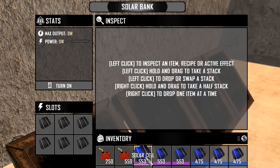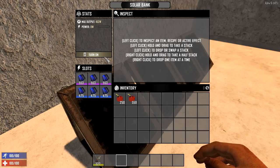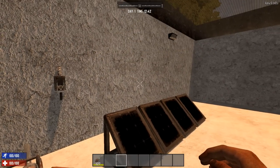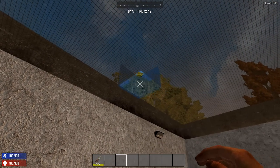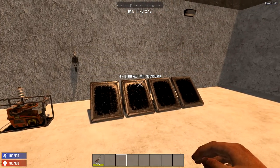The solar bank operates similarly to the generator bank and requires solar cells to function. Solar cells, like the bank itself, can't be crafted — they can only be looted or bought from the trader. It does not require any fuel but it requires daylight to operate and doesn't generate a lot of power. In order to place the solar bank indoors like you see here, you need to break one block directly above the bank so it has access to the sun.